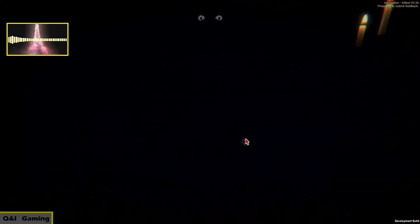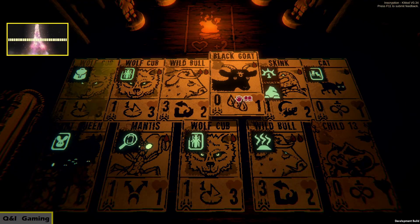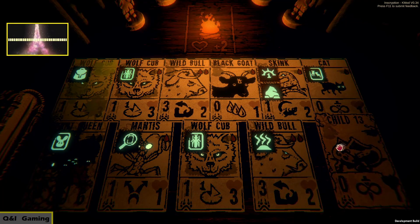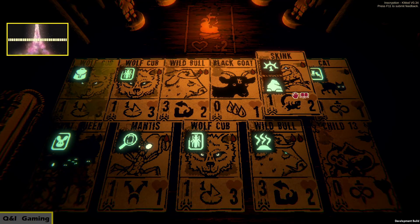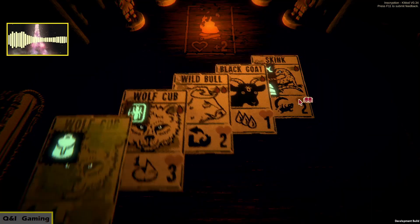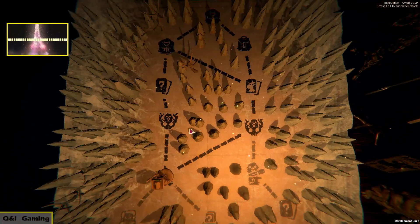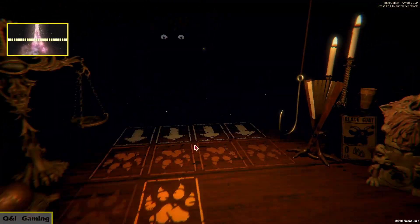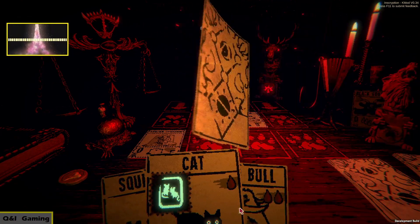Let's empower someone — maybe a card we want to get rid of. I'd say the skink maybe. I want to combine the wild bulls if we have the opportunity. I think we'll play the skink — oh perfect! One six, that's fine. I think we'll go this way — that's gonna be a pain but it is what it is. That's a lot of cards.